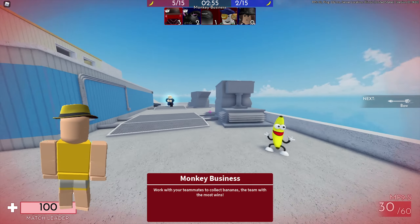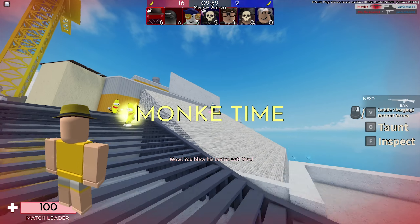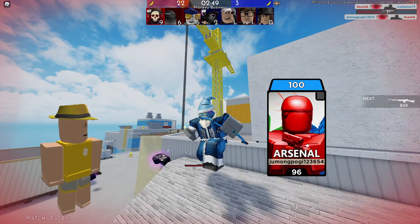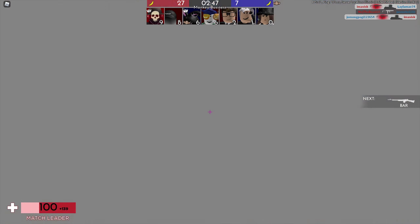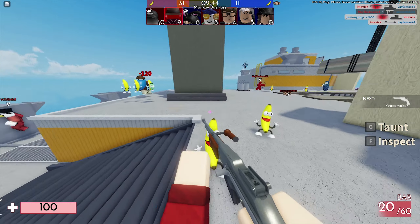Last but not least, we have one of the items which isn't currently out yet — the yellow business hat. I would assume, based on all of the previous prices, that this one is also going to cost 50 Robux most likely. There are also two other hat accessories by MainGag which we can mention, which are also part of this series, so let's just take a look at those.